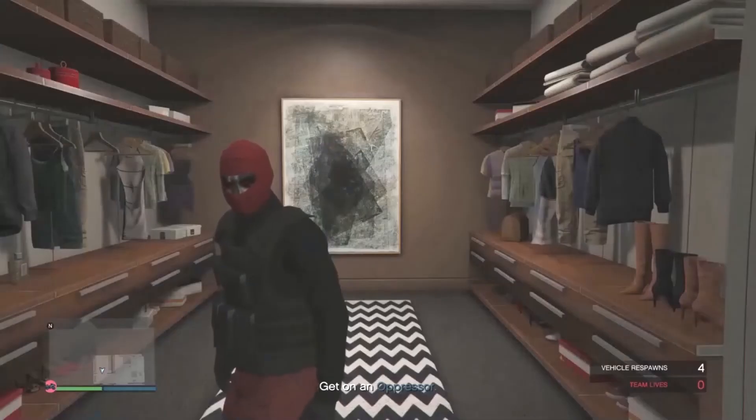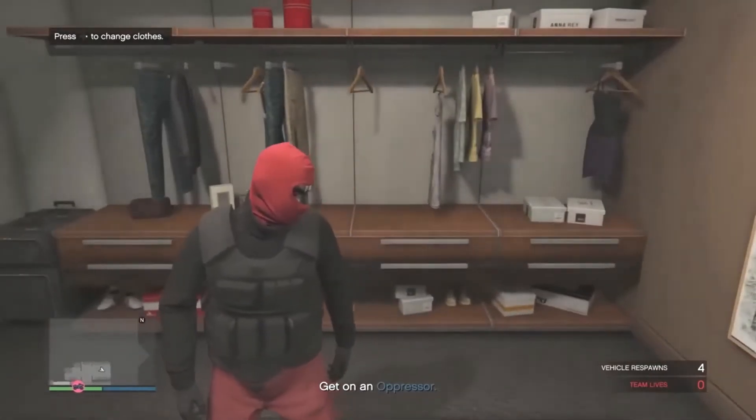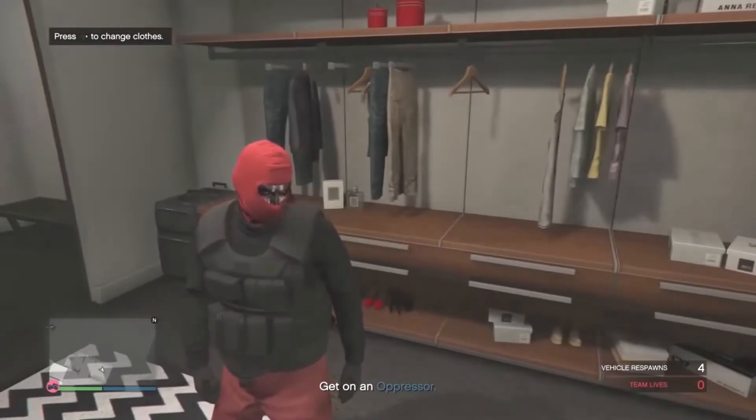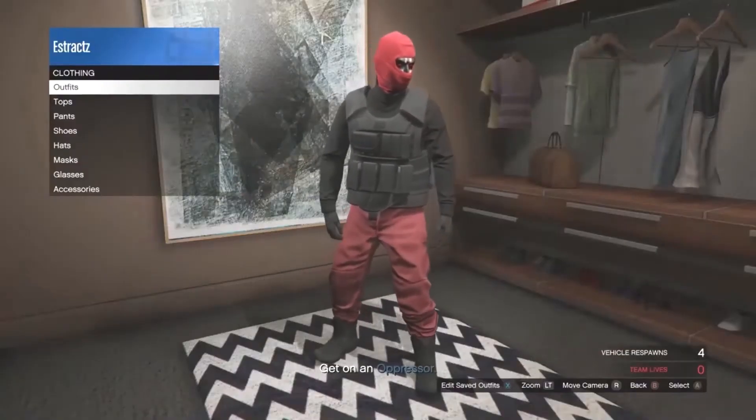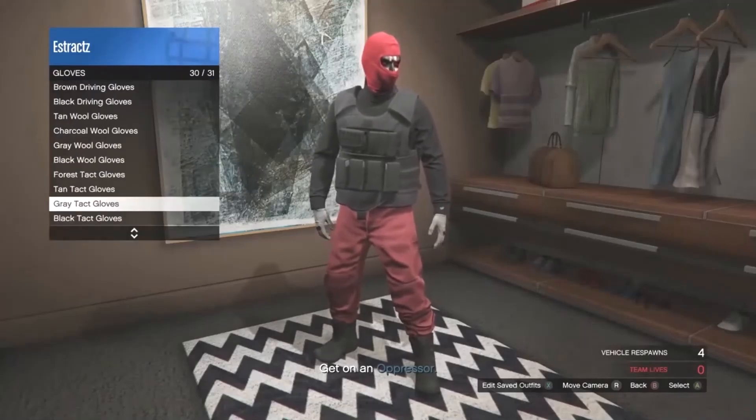Whenever you guys go ahead and get inside your apartment or house, you guys are just going to want to go over here and head to your closet area. Whenever you guys see in the top left hand corner where it says change clothes, just go ahead and hit right on the d-pad and you're going to want to change any accessories on the outfit, so I'm just going to go ahead and change the gloves real quick.